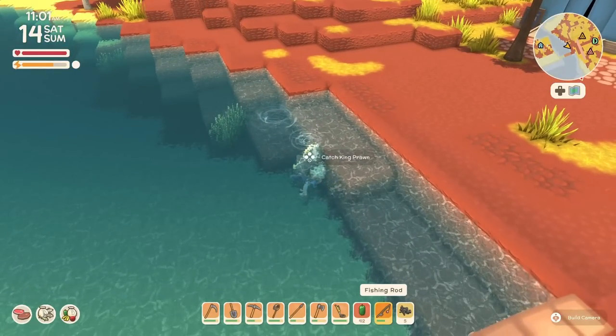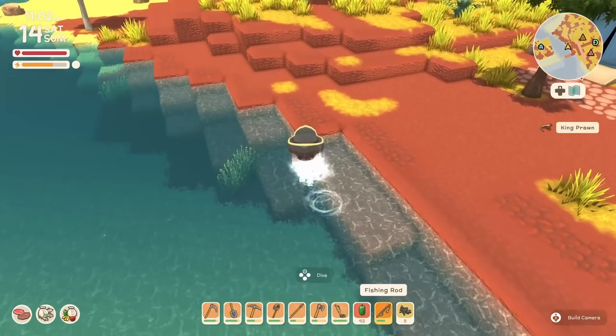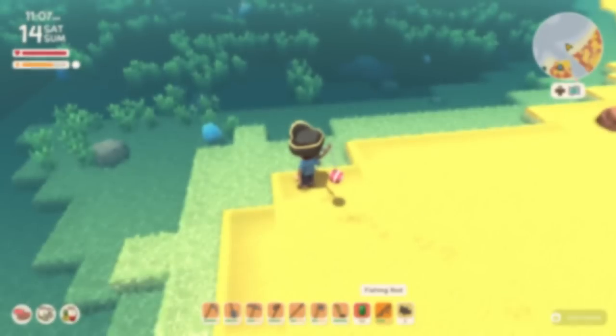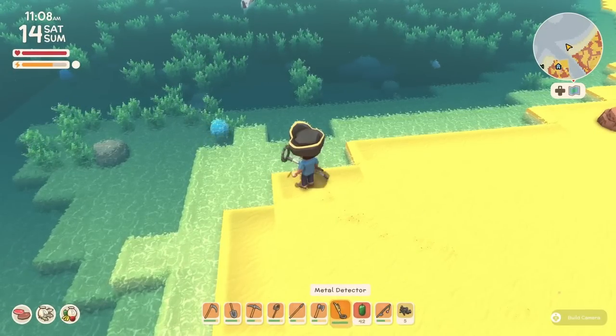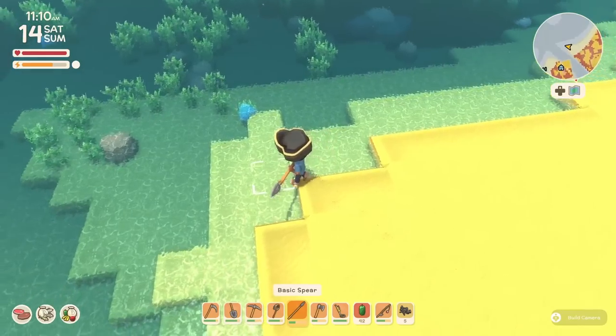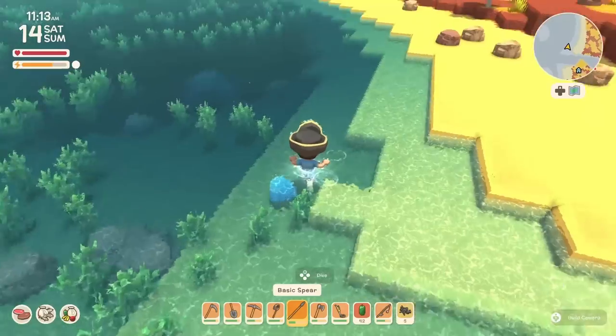And look at that — a king prawn. If you've tried catching these little jellyfish with your fishing rod, you'll be unsuccessful. I see them as like dingoes, basically — they can poison you if they attack you.